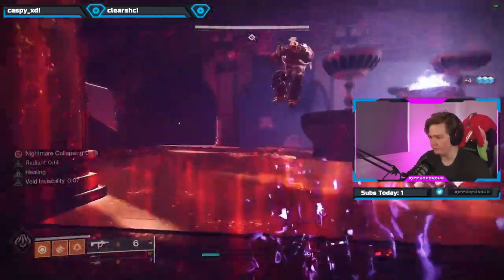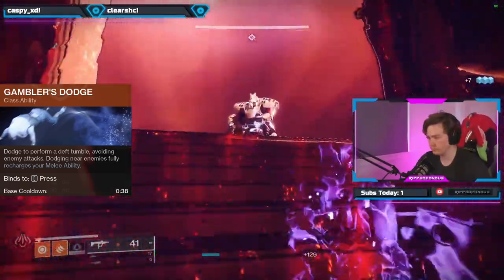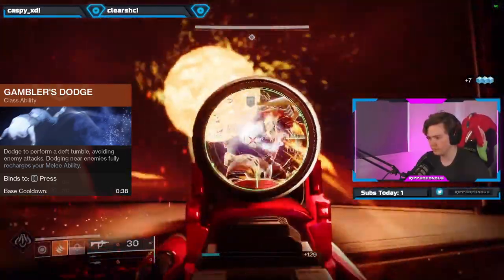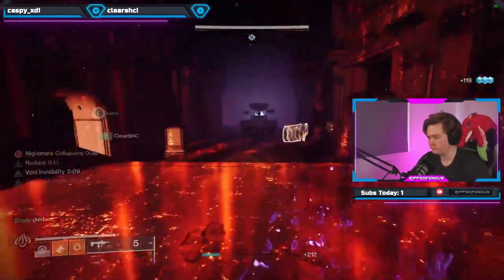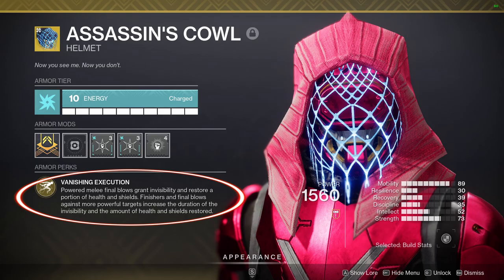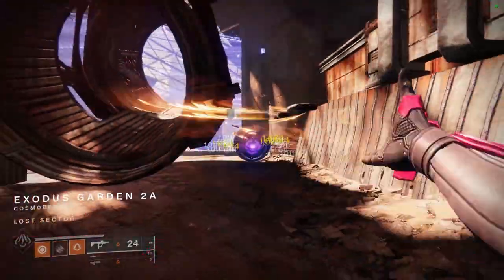That is what I find to be the optimal fragments to run, and I combine all of this with Gambler's Dodge just in case I ever miss a knife so I can instantly get it back. Alright now let's talk exotic. Assassin's Cowl is the helmet that both heals you and makes you invisible when you kill an enemy with a finisher or a powered melee kill. Are you starting to feel powerful yet? Cause I know I am.